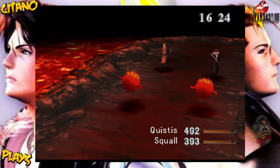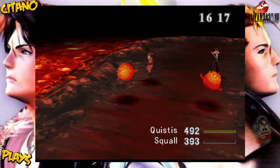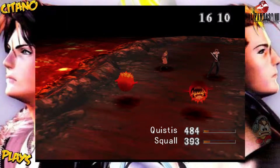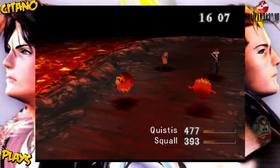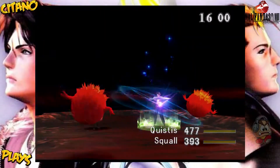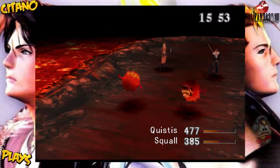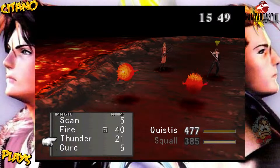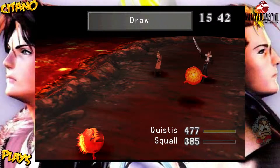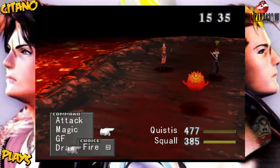You need to defeat them normally, or you can just use some other magic on them. I think that's a pretty good hit, not enough though of course. Let's stock up some more fires because they're pretty good to have. It'll be an easier way to get some nice magic without having to sit there and draw forever. Let's use some other magic — let's use Thunder. Draw some more fires as well. They can sometimes fail if their spirit is too low.